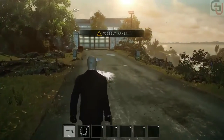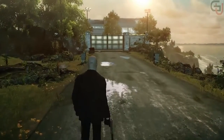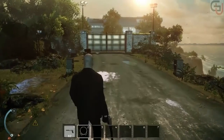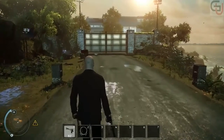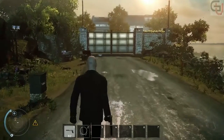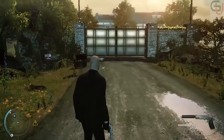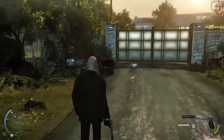Let's look at the interface. In the lower left corner, the blue bar indicates your health. Next to it is the radar — use it to keep track of enemies, objectives, and exit points. In the lower right corner, you can see what weapon you have selected and if it's hidden. Next to the weapon, the yellow bar indicates how much instinct you have available.